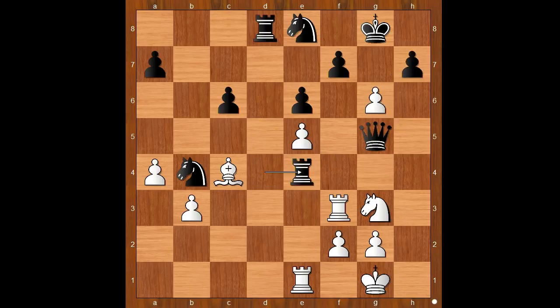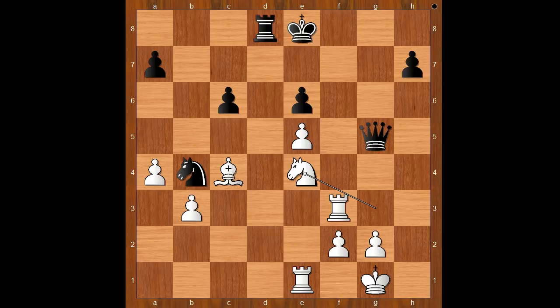Let's take it back. If rook takes on e4, gxf7, fxf8, pawn takes knight, queen check, king takes queen, knight takes rook — and white is much better. Back to our game.